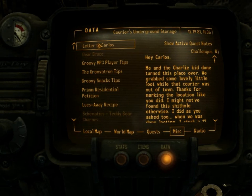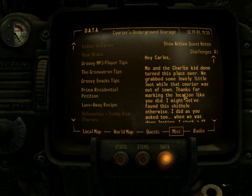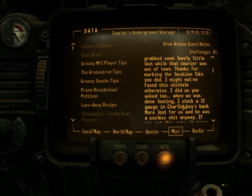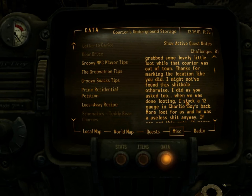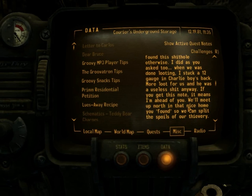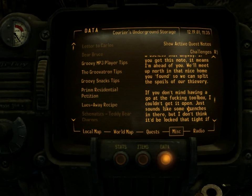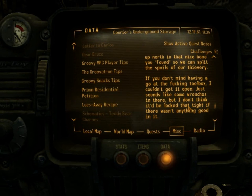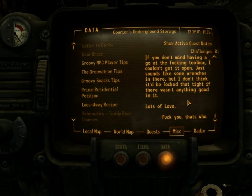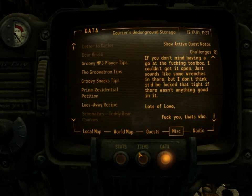Are they an old friend, Charlie? Me and Charlie got the loot displays. We grabbed some lovely little loot while the ferry was out of town. Thanks for making the location - I might not have found this place otherwise. I think I stuck a 12-gauge in Charlie boy's back. If you get this note, it means I'm ahead of you. We will meet up north in the nice home you found. If you don't mind having to get into the toolbox - I couldn't get it open. So I get that Carlos got a shotgun he never wanted.